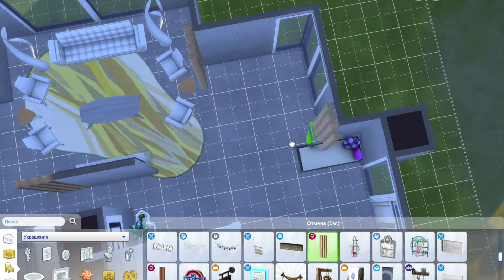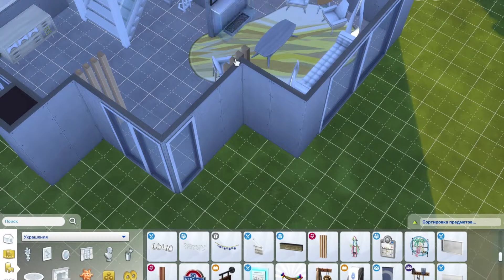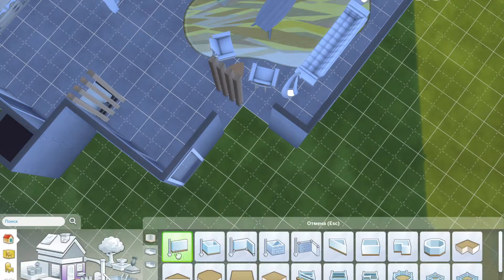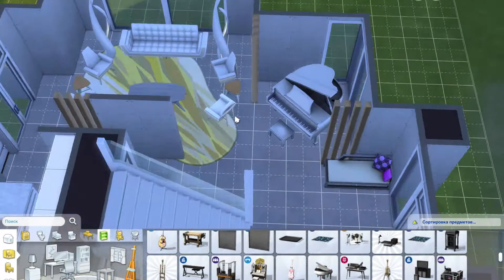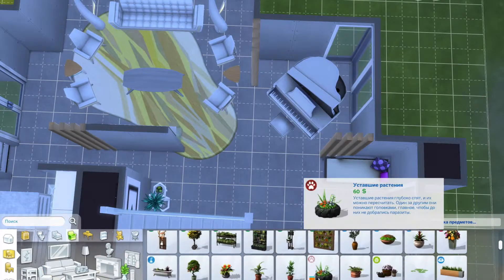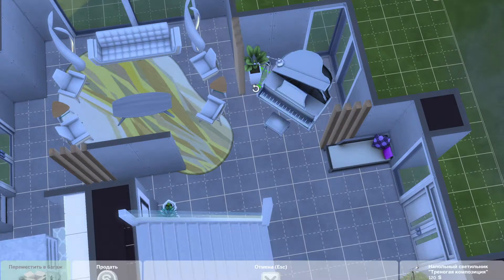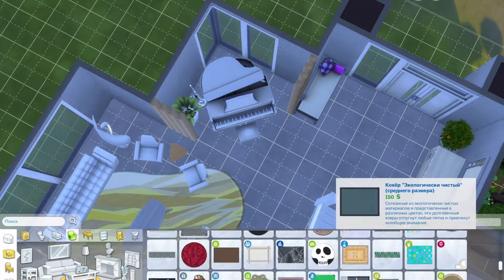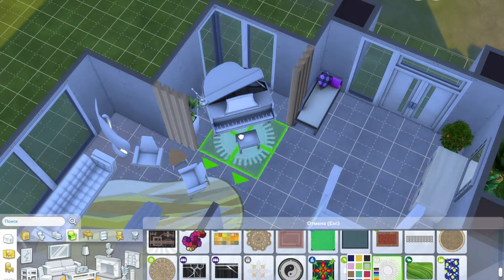My only pet peeve with those wood plank decorations is that I wish they'd go down when the walls go down, because when you try to play in this house with the walls down, it's quite annoying. I carried them through into the corner area, which is going to be where the grand piano goes. I deleted those walls just to align that little wood plank because it kept snapping to the wall, which was really annoying me. Then I put the grand piano in — I feel like a house like this probably needs a grand piano.